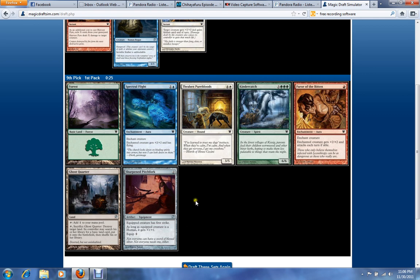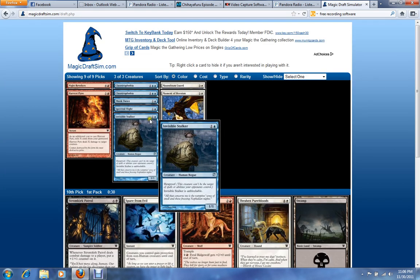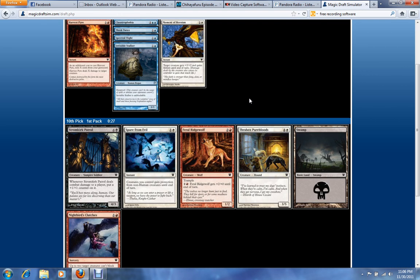We also want to be picking up some of the equipment that boosts humans, because Blue-White Humans is definitely a deck in Limited. In fact, that last pick probably should have been the Pitchfork, now that I'm thinking about it. Spare from Evil — not many people pick it up, but if you can pick it up late enough, it's actually a really good card and a really good combat trick.